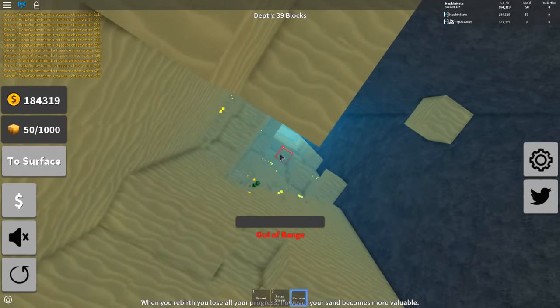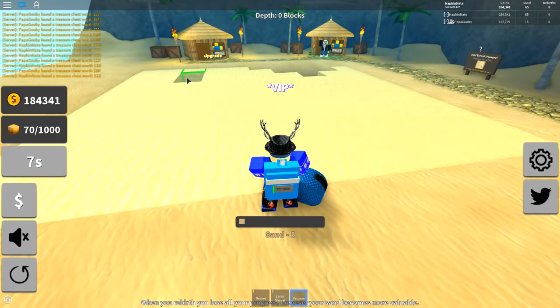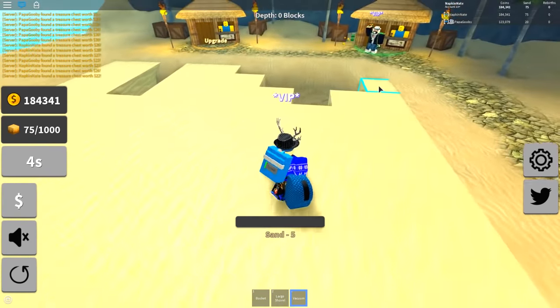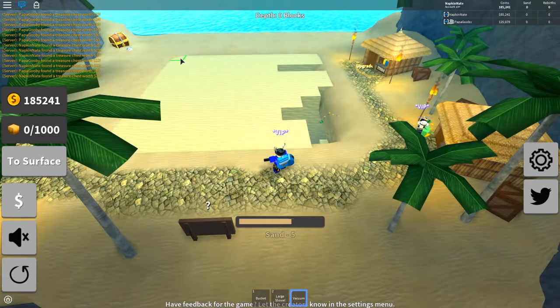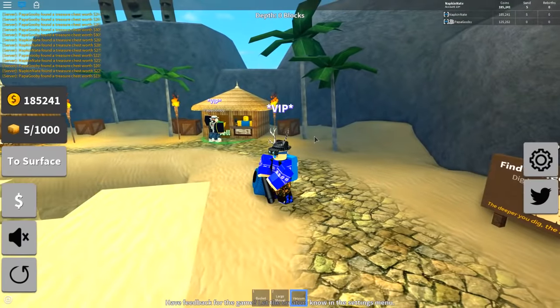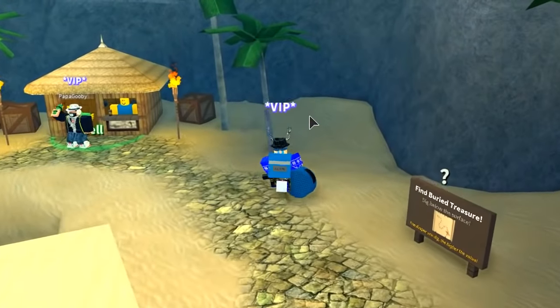We've been playing the game wrong the whole time, Gooby. Did you know I can literally vacuum things from 10 feet away? Just like you can throw your TNT, I can do the same thing with the vacuum. Do you see that thing in the corner right here? I can vacuum it from this far away. How is that realistic? Why does it work like that? It's a vacuum - you think this is a super vacuum from the future?